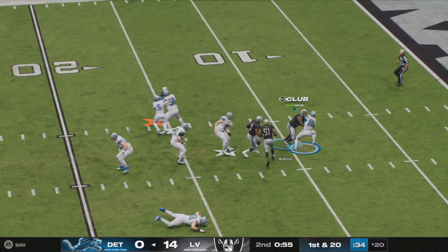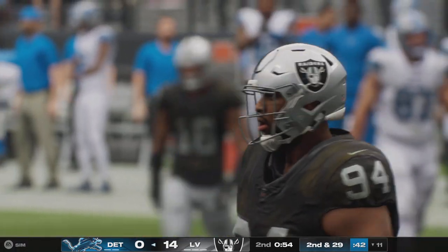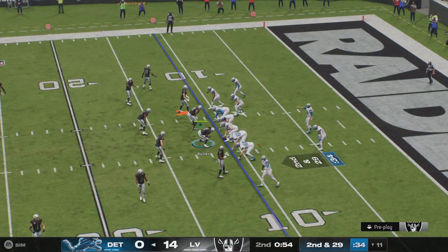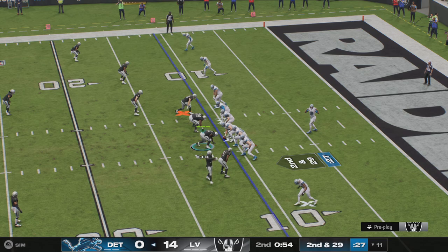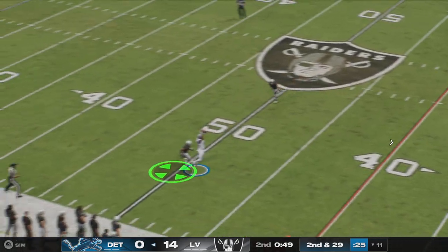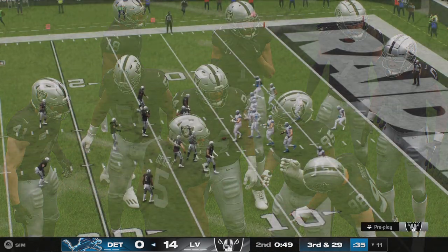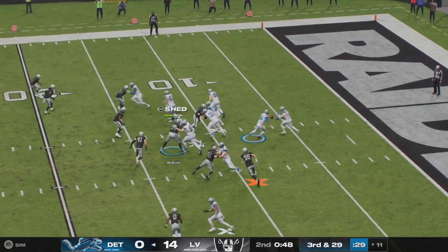Now Goff — pressure comes and down he goes. The Lions will use the first of their timeouts with a little over 50 seconds to go in the first half. Sacks — a growing theme in this first half. On second and long, out of the gun, Goff airs it out for Williams — and that's going to be incomplete. Good effort, trying to take a shot, but it's third down. Some good closing speed there defensively — that looked open for a minute. But great work with the ball in the air — never gave up, converged on his man, and broke the play up.